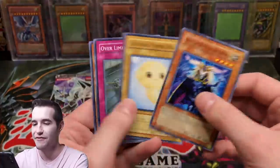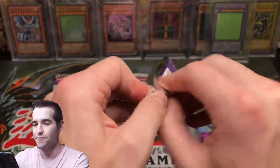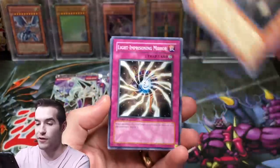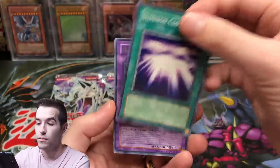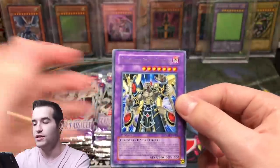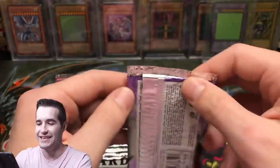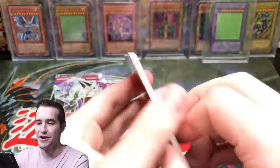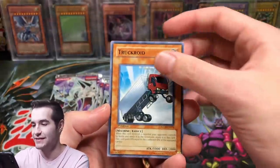Dark Gaia — we haven't seen you in a while, that's number seven! Another Witch Doctor of Sparta in literally every pack. We have two secret rares now — that's two more than we pulled out of 100 packs, so we're doing a lot better. Truck Roid, Summon Cloud, Geodias, Witch Doctor of Sparta again — is that three or four packs in a row? I don't care, we can pull that every pack if we pull secret rares and ultimates like this.